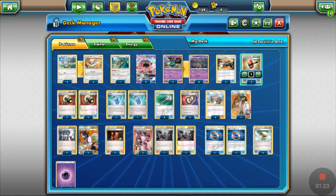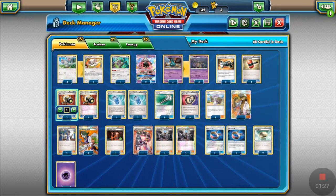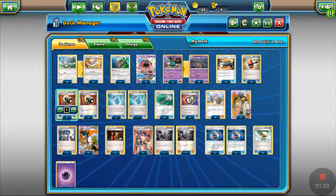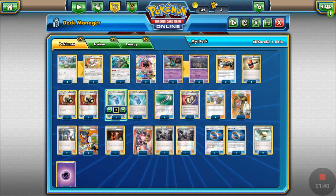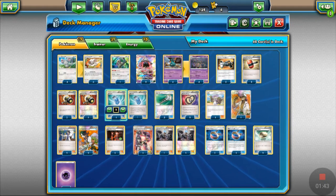We got two Crushing Hammers, we got four Enhanced Hammers because there have been a lot of DCEs running in every deck lately with Zoroark and stuff, so you wanna get rid of those DCEs with Enhanced Hammer. We got two Evasotas to evolve Mancino into a Cinchino really, really fast so Cinchino can do some really fun damage.